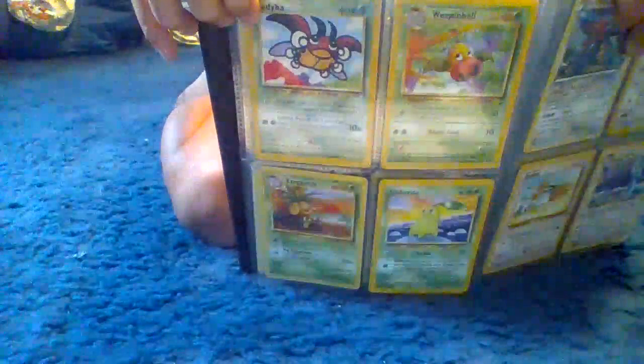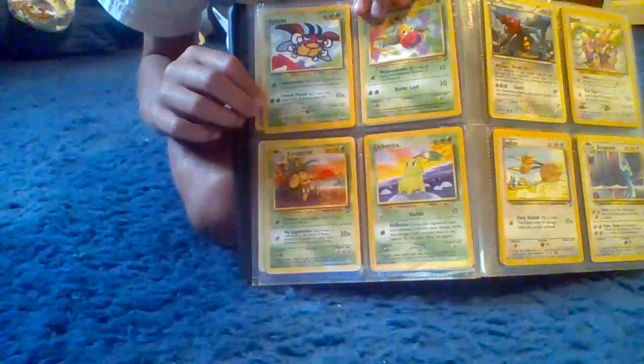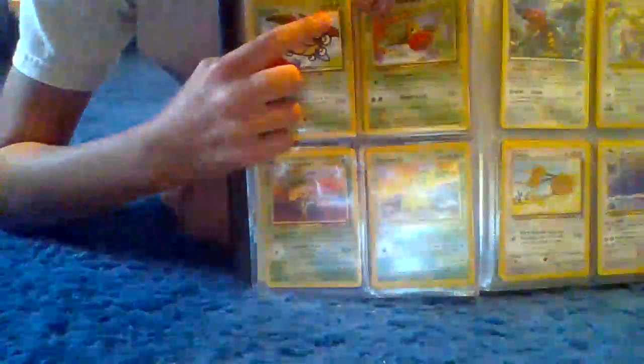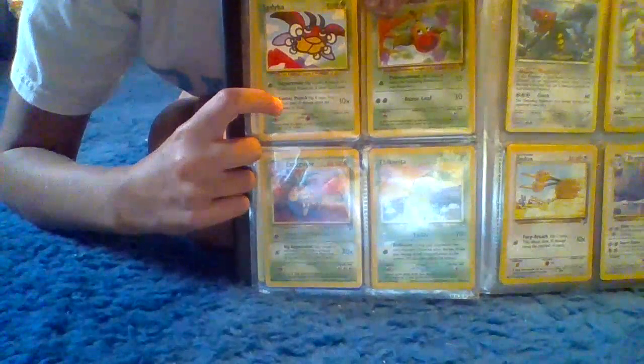Moving on to the second page of our Pokemon book, we have Ladybug, which has 40 health. His moves are Supersonic and Comet Punch, which does times 10 — which is 100 damage.